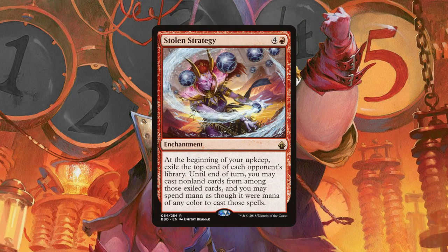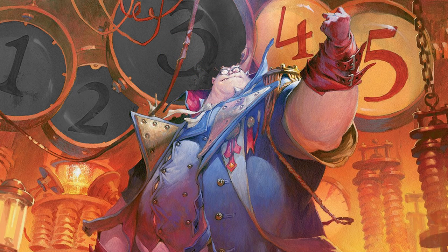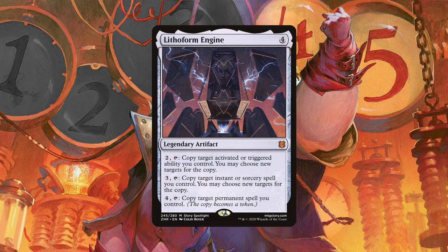Stolen Strategy is actually even more powerful than Ragavan, as it exiles each opponent's library's top card and lets you spend mana as though it were mana of any color to cast those spells. For doubling Ragavan's triggers, Strionic Resonator is good enough, but if we also want to double our activated abilities or create tokens of things like Terror of the Peaks, we need our number 4 card: Lithoform Engine. It does all of these things as a one-stop doubling shop. It's not super fancy or explosive — it's just boring, effective, and doubles our value.